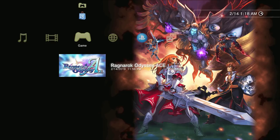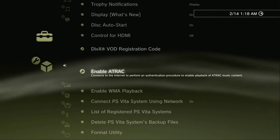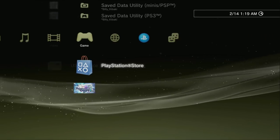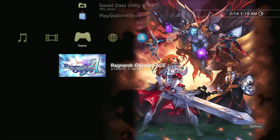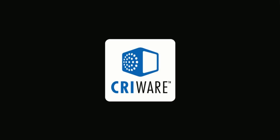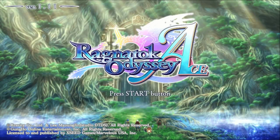There it is — there is the game right there. Let me show you system information — there's my firmware. Let's go ahead and try out the game. As you can see, the game is working perfectly fine. That's it, that's how it's done. It works just the same as the 4.83 injection method — nothing changed, no difference, works just the same.